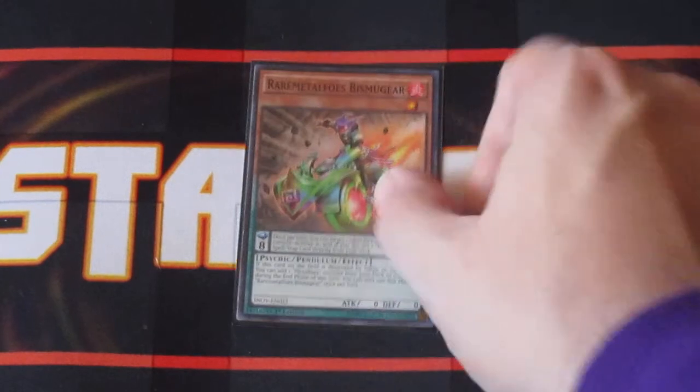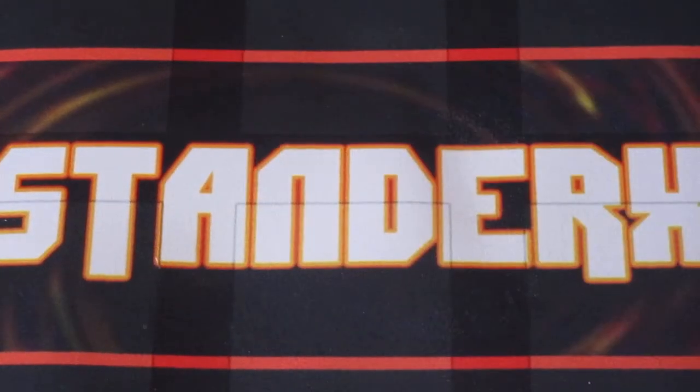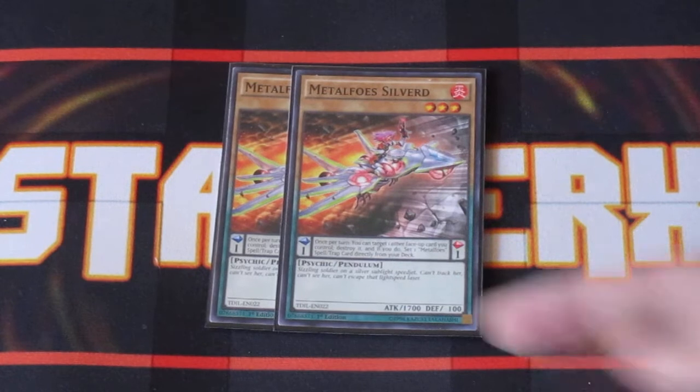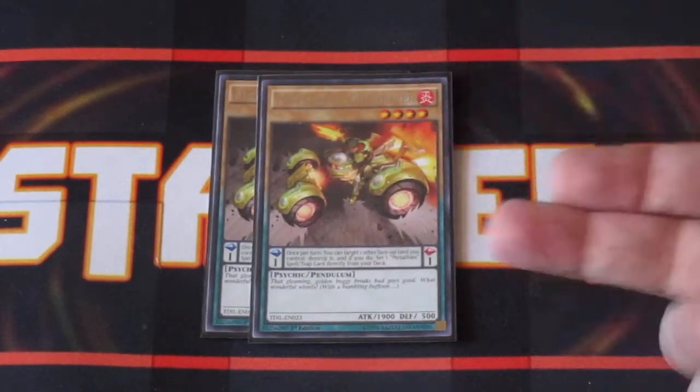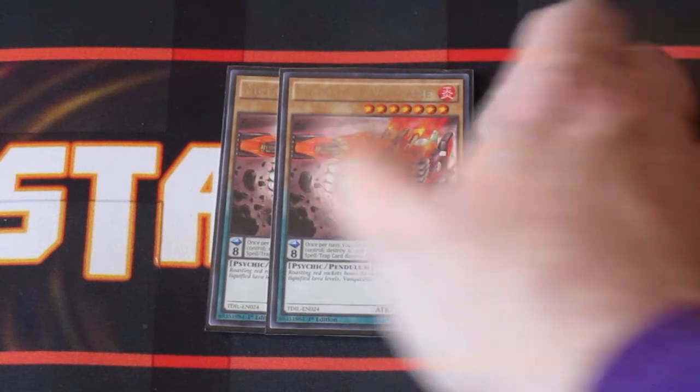For the Metal Foes, running one Rare Metal Foes Biasma Gear, primarily because of its monster effect — whenever it is destroyed on the field during the end phase, you can search your deck for a Metal Foes monster to add to your hand. And like all Metal Foes Pendulum Monsters, they have the same scales, which lets you target a face-up card on your field, destroy it, and then take a Metal Foes spell or trap from your deck and put it onto the field, which is huge. We also have one copy of Metal Foes Stealing for the extra eight scale, two copies of Metal Foes Silver for the one scale, and two copies of Metal Foes Gold for the eight scale.